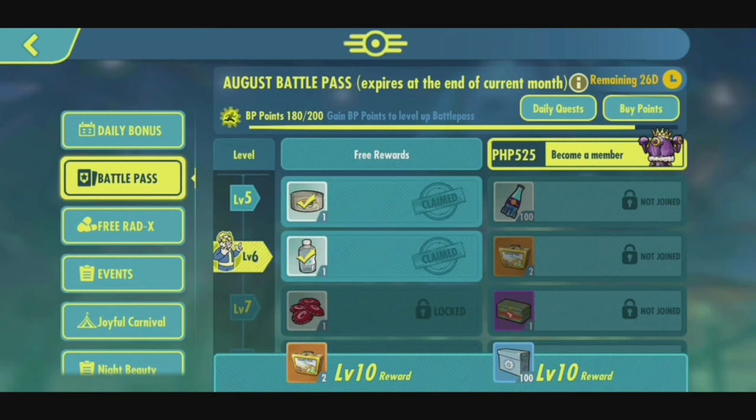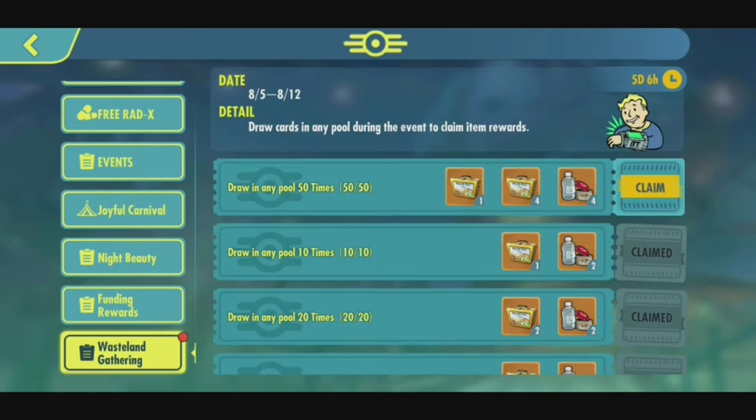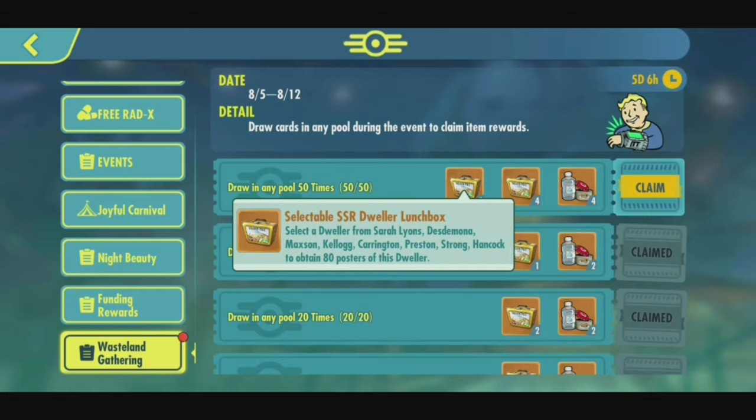But before we cry, at least I have won one SSR and more posters of Strong. Currently my Strong is a 4-star, and this will help me rank up to 5-star. So I have my selectable SSR — yeah, baby!